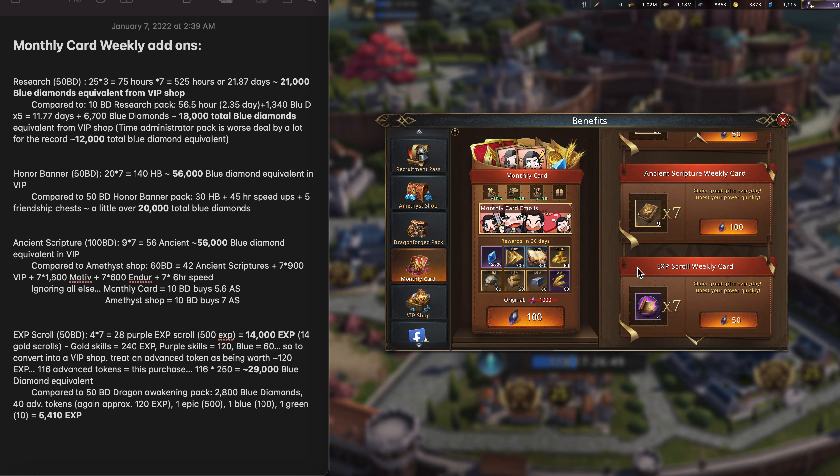The last one we have is the EXP scroll weekly card. This is another 50 Black Diamond one, and you get 4 purple EXP scrolls per day, times 7, for a total of 28. The way I'm going to math this up is by talking about how much experience this gives. For the purple one, it gives 500 experience, so 28 times 500 gives us 14,000 EXP — which is the equivalent of 14 gold EXP scrolls.